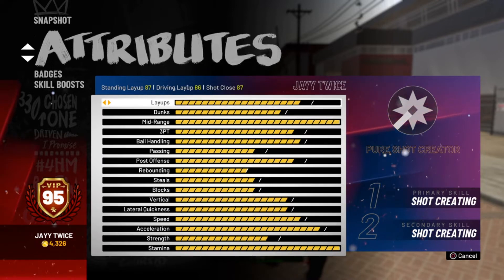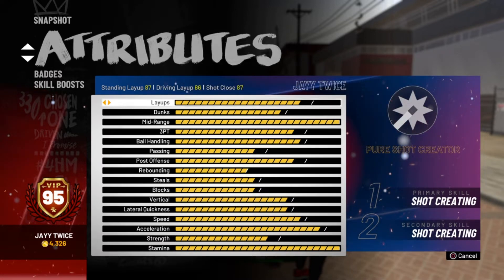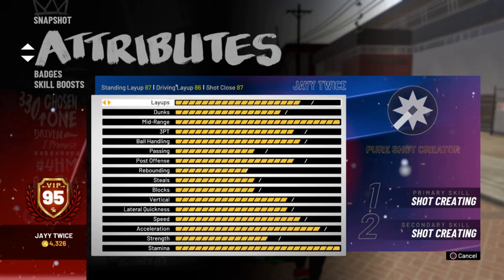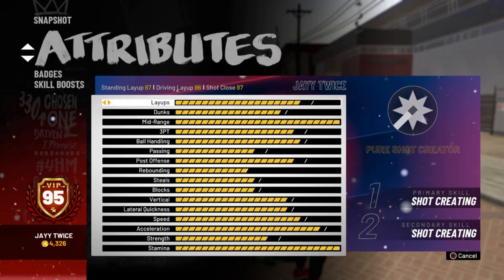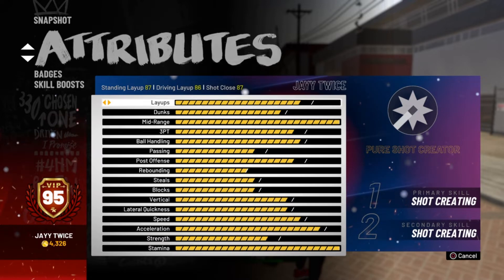Here go my attributes — my layups: 87 standing layup, 86 driving layup, and 87 shot close. I do boost my layups so it's really a 91 with two caps left. When I hit 99 I'm gonna be able to finish at the rim almost every look.